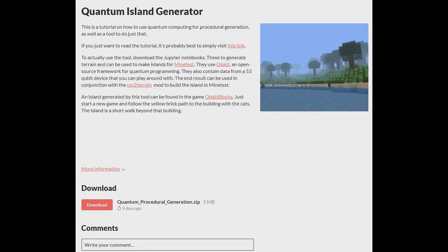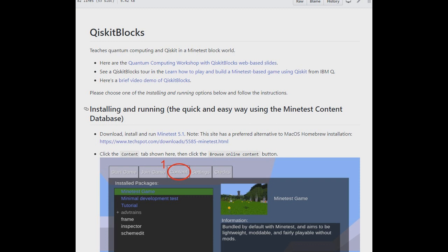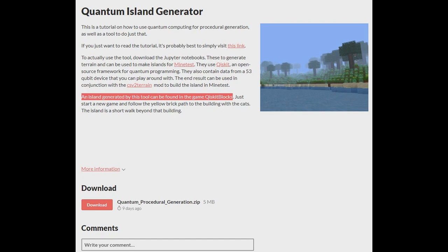This is another tool we're just going to talk about — it's the Quantum Island Generator. It also contains a tutorial on how to use quantum computing for procedural generation, which is really quite a good idea. If you want to read the tutorial, you can visit the provided link. To use the tool, you have to download what looks like Jupyter notebooks, which is pretty funny. You can generate an island for mind tests — it looks like sort of Minecraft-inspired graphics. It's quantum computing. I don't really know what quantum computing is, but I think it's neat that they've made an island generation tool. There's also a game that you can find it in.